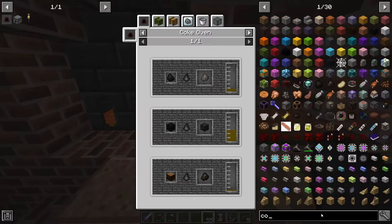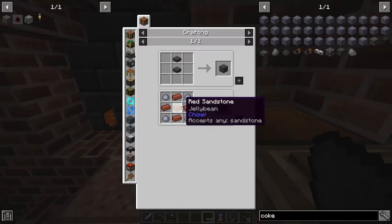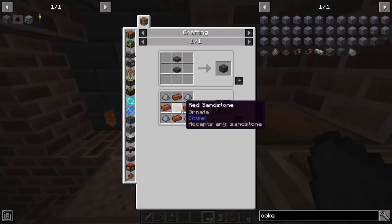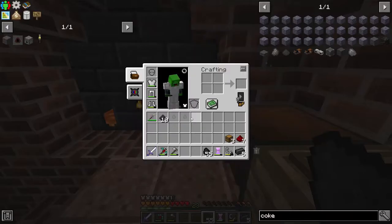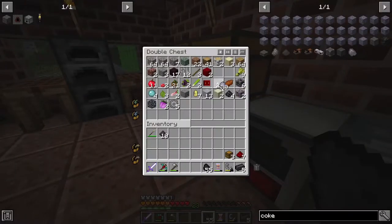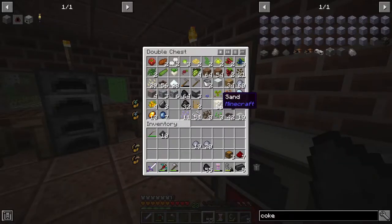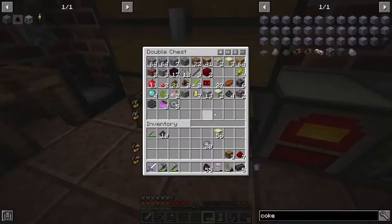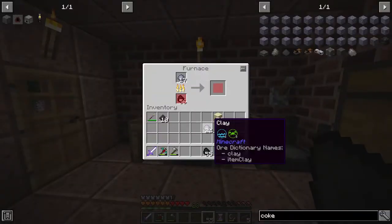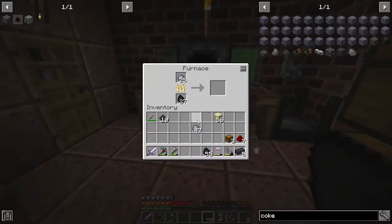Let's see - coke oven recipe: coke brick. So we need clay brick and sandstone. Does it have to be red sandstone? Let's have a look - it does not, it can be regular sandstone, perfect. So we should have all the necessary materials. Let's smelt up 19 of these. That's pretty good. Let's split that up and have this smelting.